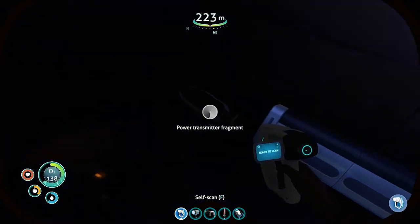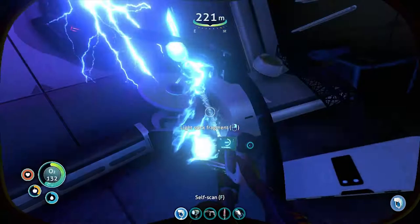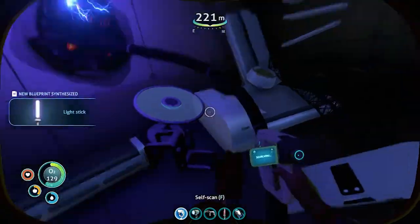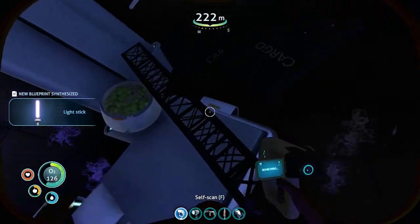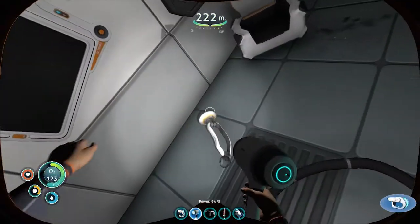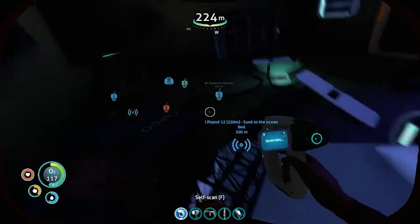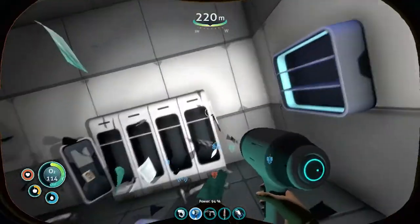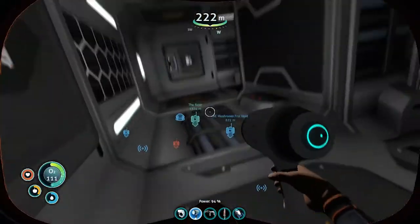See anything else worth grabbing? Power transmitter. An electric fragment — I haven't finished that off yet. Let's see if there's anybody else in here. And I still have that one door with the laser cutter to go through. Well, that was still a nice find. Finding that still suit will be helpful long term.